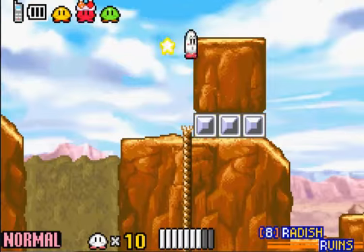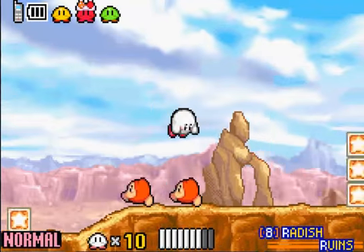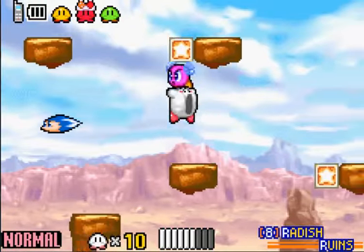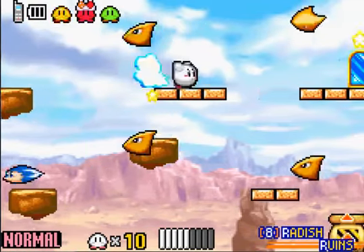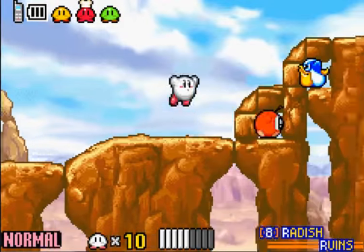I guess today I'm gonna find a way to get into Mustard Mountain. I believe that's area 4, so I'll just look in Rainbow Root or something. Actually, I don't think Rainbow Root has any. Maybe Olive Ocean? I don't know. I'll look at the map as soon as I finish this level.